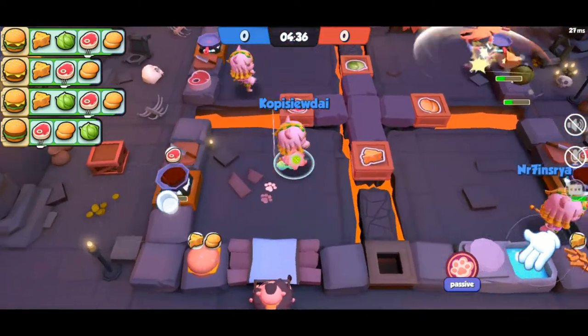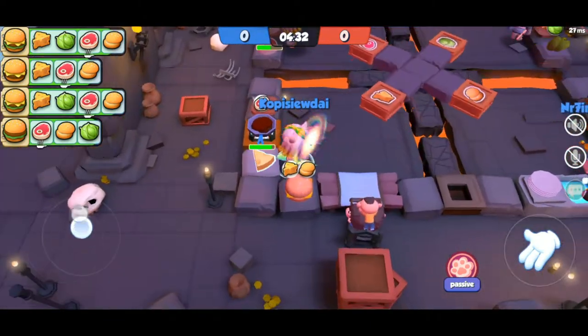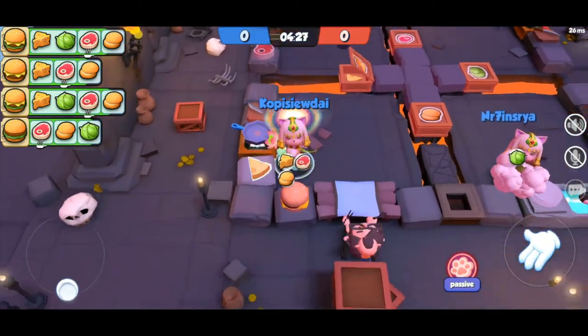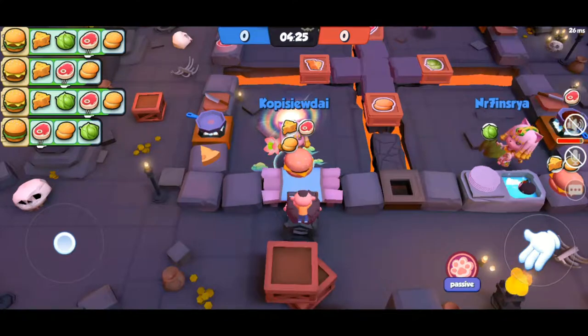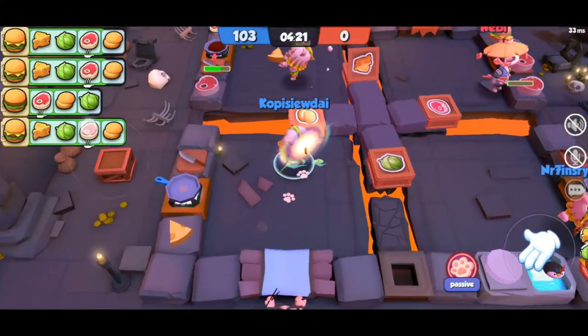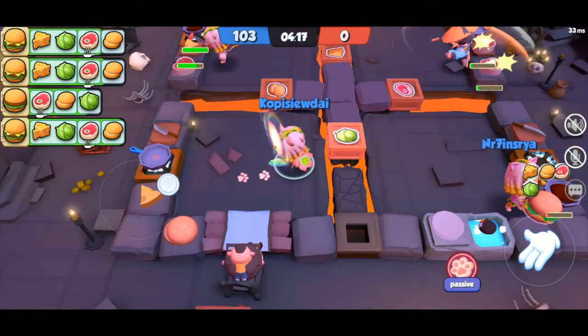If you look at your top left hand corner, there is an icon below the meat. It says pan fry it. So the rest doesn't have to be cooked — the cheese and the cabbage you just have to chop. But when it comes to the meat, you have to grill it.